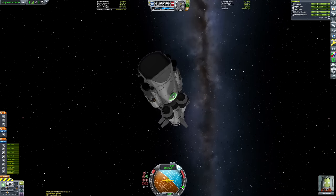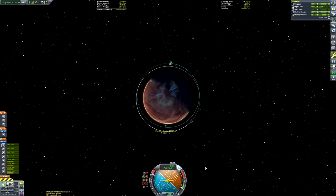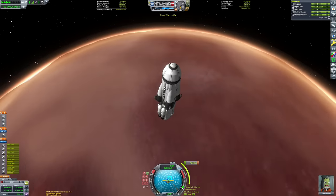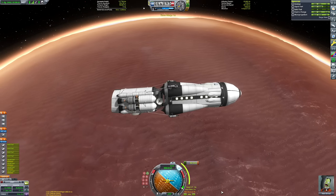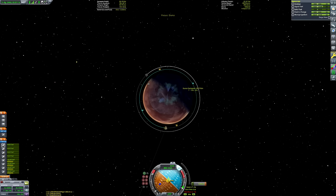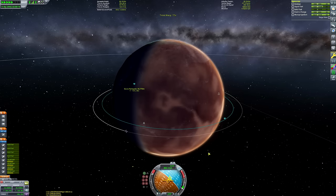Luckily, they're stranded pretty much at the equator, which was very thoughtful of them — it's going to be much easier to plot a descent course than if they were at some eccentric location. We're just crossing the T's and dotting the I's for our orbit, raising our periapsis above the atmospheric line, then circularizing at periapsis. The apoapsis and periapsis markers confirm the orbit is more or less circular.